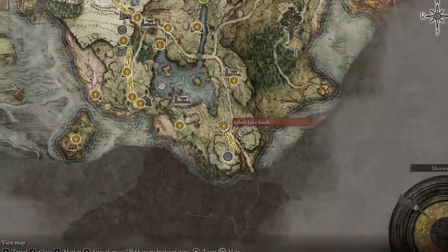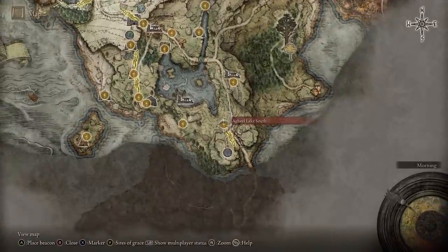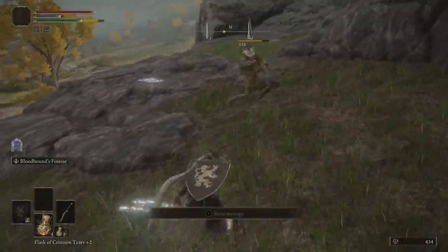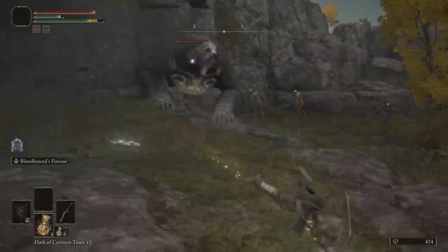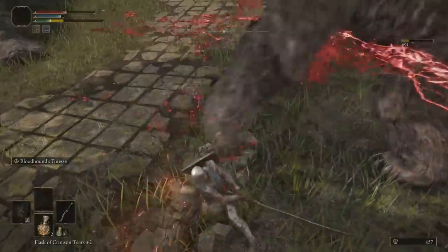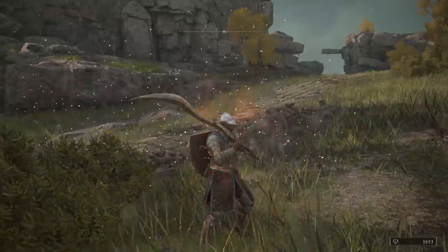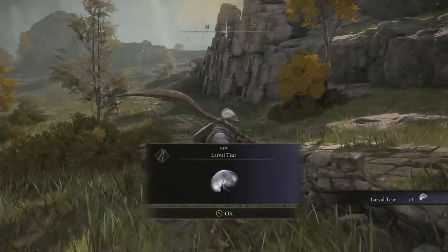Another very large surprise in the early game can be found next to the Agheel Lake South site of Grace, close by to where you start the game, but it's easy to miss. Go up east from the path and you'll find a weak looking enemy all by himself. Strike him and he transforms into a vicious bear. If you manage to defeat it, you'll be rewarded with a larval tear, which is an item needed to reallocate your character's attributes and change your build later in the game. These are very rare and hard to find, so it's worth picking this one up.